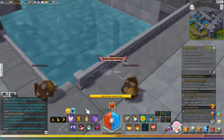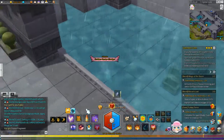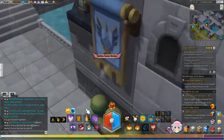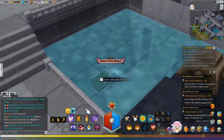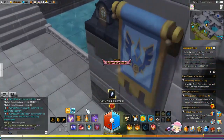And come out in here. Now, to get to the other side, it's right through here. You just have to find the sweet spot to run through. Okay, that's chest number four.